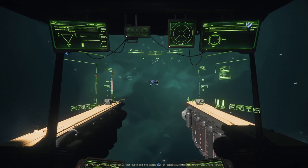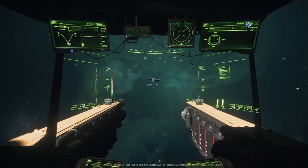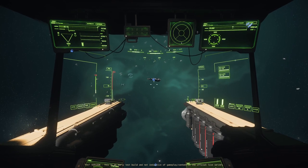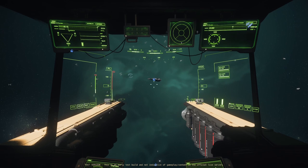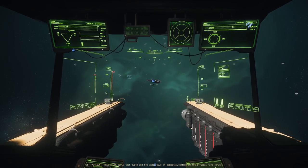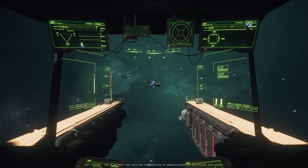We've got an 890 here to salvage. The first thing you need to do for salvaging in a Vulture is get a multi-tool with a tractor beam attachment. You're going to have to use your tractor beam to move your cargo around in the back of your cargo hold once you salvage. I'll go over it — let's salvage some stuff up.